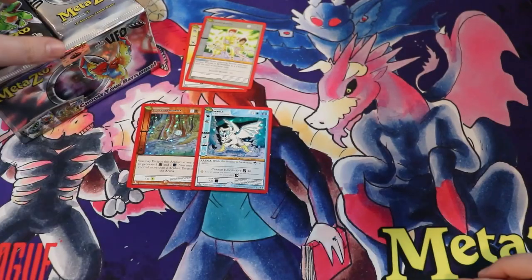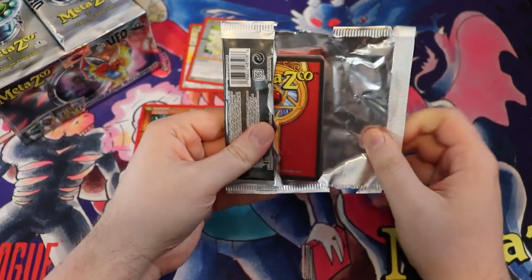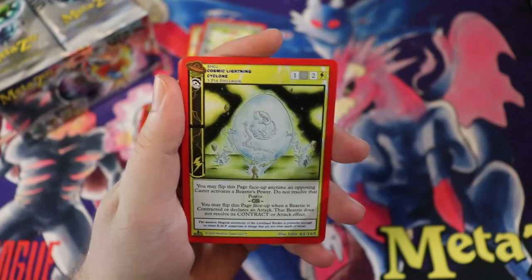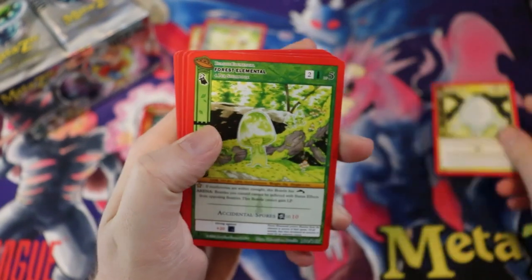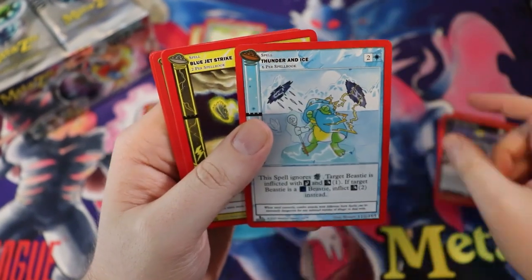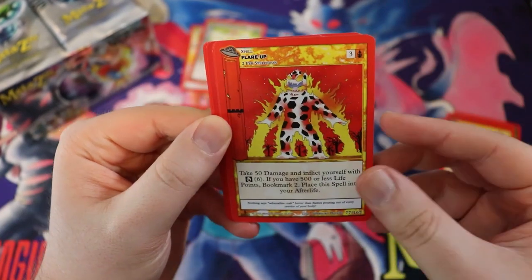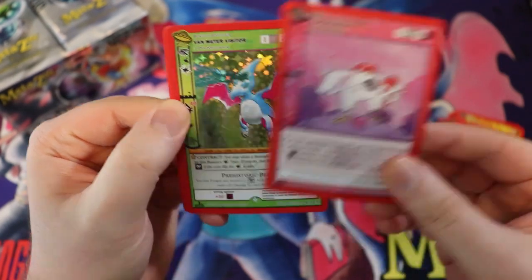I'm only a couple packs in and this set has my personal seal of approval — this is fun, I love the alien stuff. Cosmic Lightning, Cyclone — look at that — look at this mushroom dude, Forest Elemental, Wolf Among Sheep, Thunder and Ice — that poor frog. We have Blue Jet Strike, Flare-Up, and a Resurrection from the Afterlife — oh my god, that's kind of brutal.